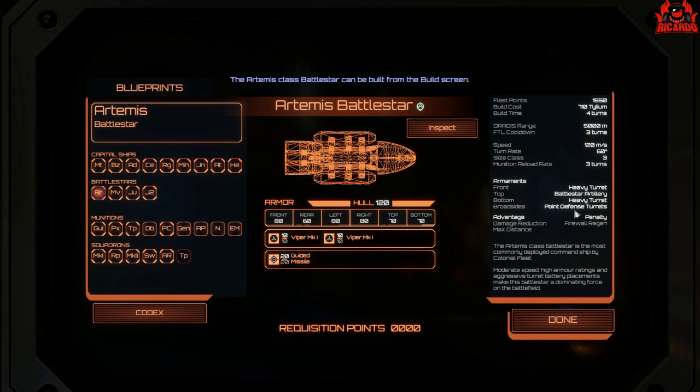The Artemis has heavy turrets, Battlestar artillery, heavy turrets on the bottom and broadside, and point defense. Penalties include firewall regen, being an older ship. Advantages include distance and damage reduction because it's heavily plated.